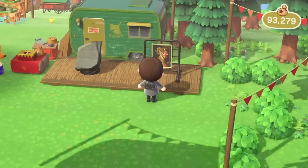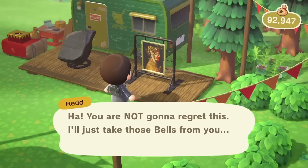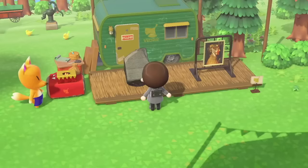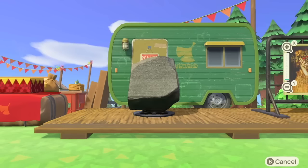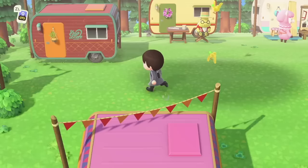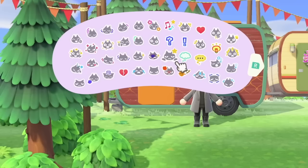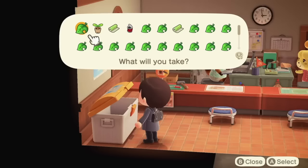Red sets up his own store on Harvey's Island, and if you're sick of seeing the same paintings every day, you need to start buying them. When you buy a painting from him, whether real or fake, he'll replace it with another the next day. If you're searching for real art to complete your museum quickly, purchase some from him. Also, Sahara is more expensive at Harvey's Island and won't give you tickets, but might have different stock, so it's worth considering.